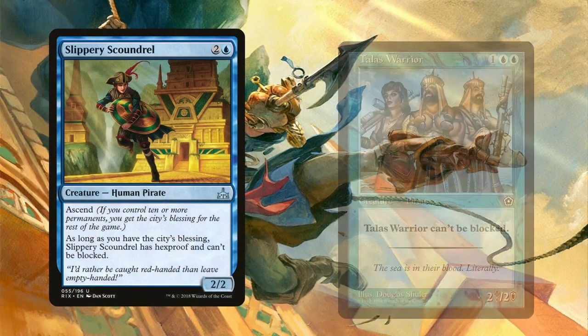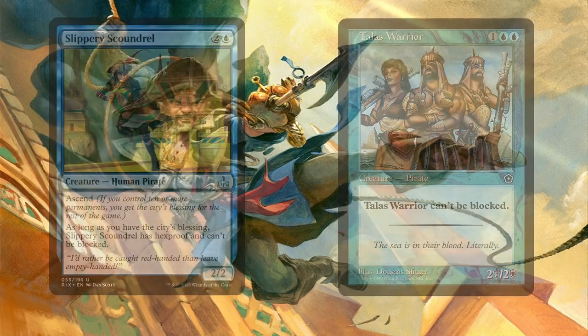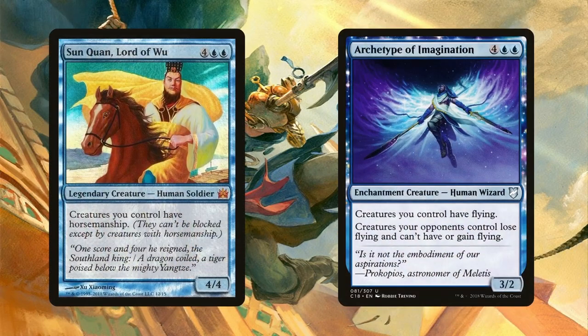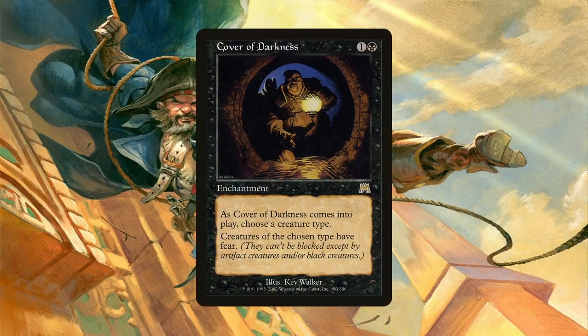Slippery Scoundrel and Talas Warrior are the final evasive pirates — the only 3-drops in this category. These are outright unblockable, which is why they're in here, given that they are a bit costly for the aggro the deck wants to achieve. That being said, Sun Quan Lord of Wu and Archetype of Imagination have the potential of making our entire board unblockable. With Sun Quan, opponents would need horsemanship to block our creatures, while the Archetype does the same except for creatures with reach — both relatively rare in Commander games. Cover of Darkness can also help if we choose Pirate as the creature type, giving our pirates fear.